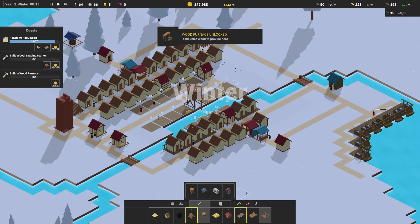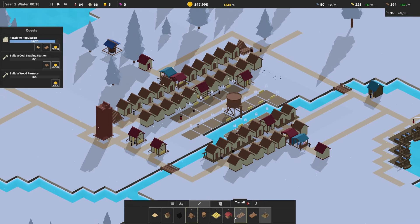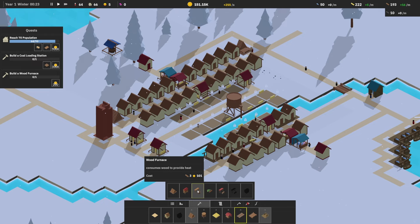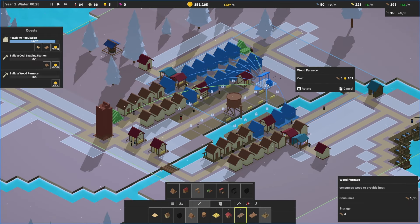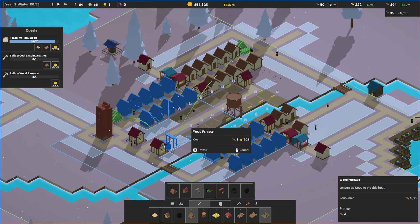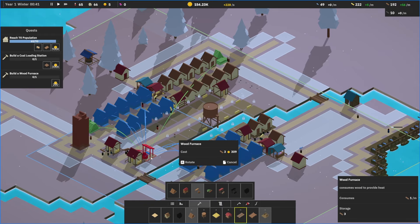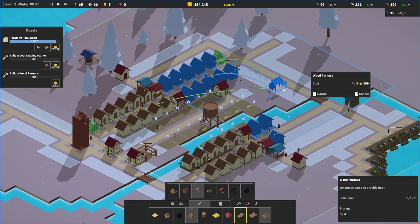No heat — where's our wood furnace? Under lumber — sawmill. Consumes wood to provide heat. We need multiples of these. Look at this — this is a good spot, we're going to put you right here. And then we need a matching one right here like this. Excellent. Build a coal loading station — coal utilities, transit. Coal loading station loads coal, requires a coal mine. Coal loading station, coal unloading station unlocked — requires a power plant. And we can connect it! Yes, railroad!